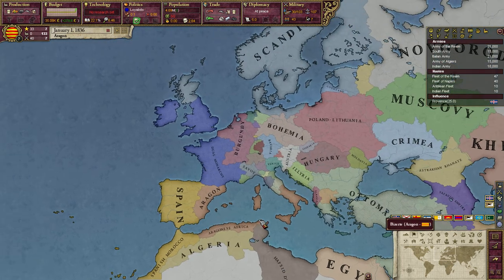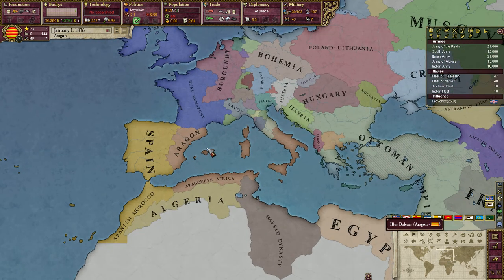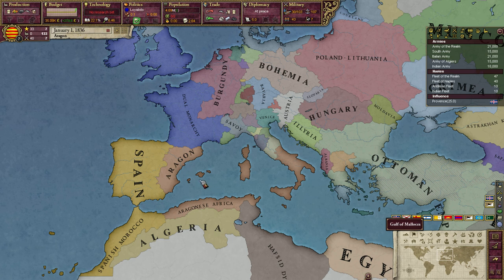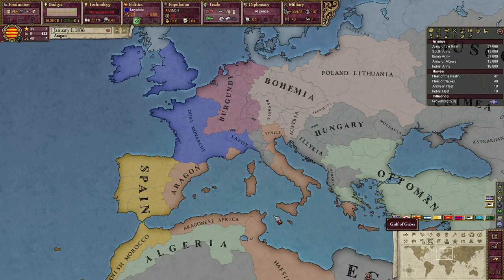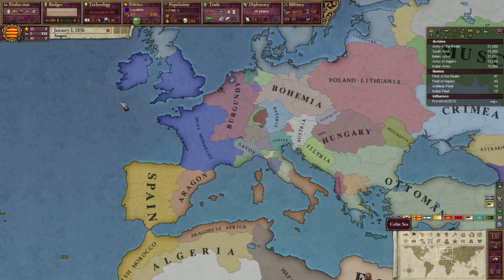So I am Aragon. As you can see here, Aragon has not been taken over by Spain in this timeline. In fact, they have a very decent empire of their own. They own all of southern Italy, and in their sphere of influence is most of Italy, so that's all very good. They have parts of Africa under their control and are a greater power.